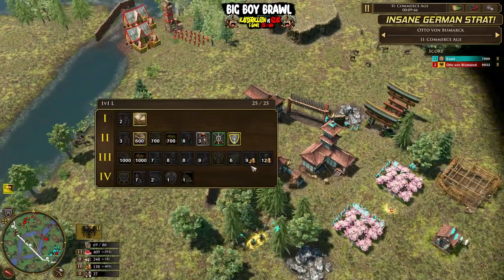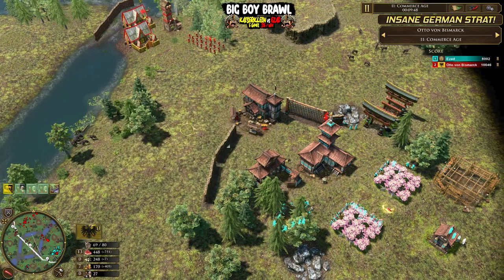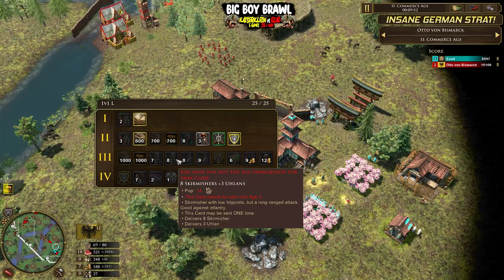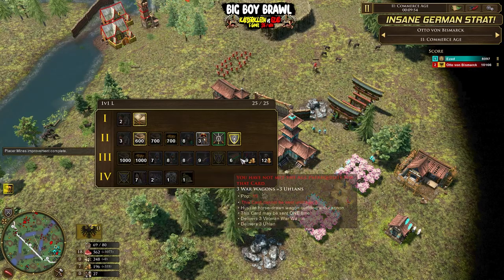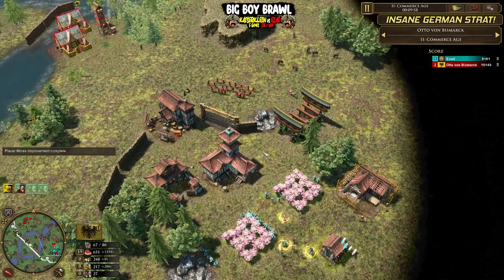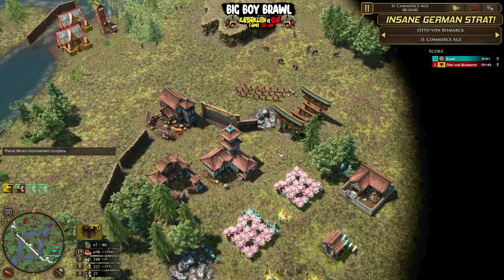Germany age 3 is super scary. So many unit shipments you can get - nine Ulans, for example, eight skirms and three Ulans. The war wagons shipment is nuts as well - three war wagons, three Ulans. It's crazy.